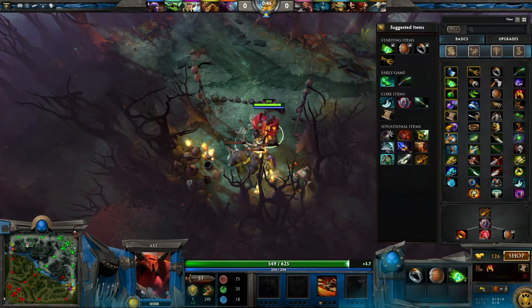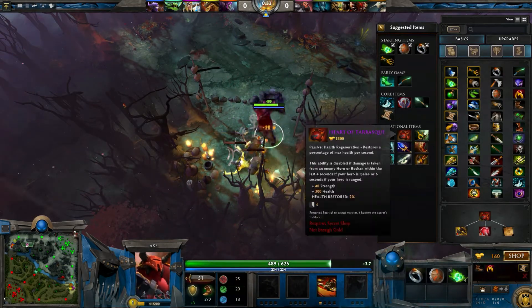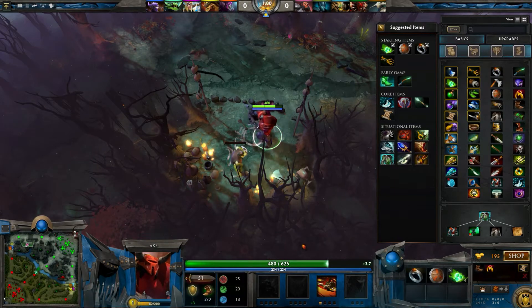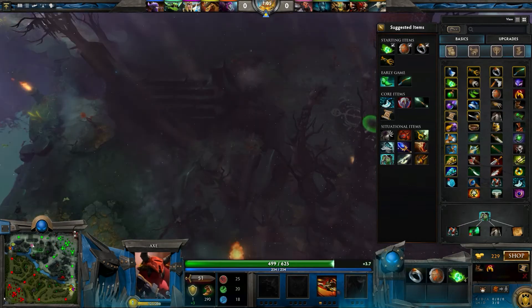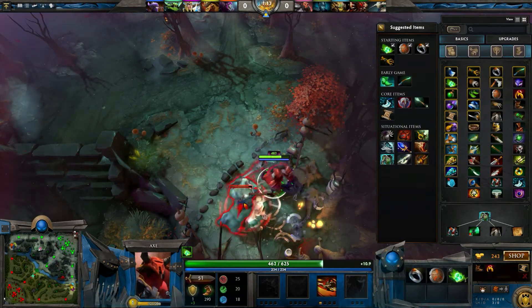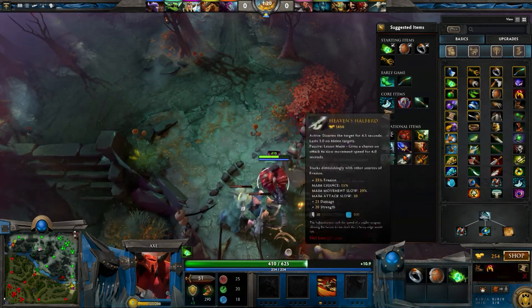You always need to kill the hill troll first because he's a healer. Heart of tarrasque is mostly a late game item. You don't really need to focus on your normal attack damage because you have your helix, and your helix is one of the most powerful things — at level one it already does a lot of damage. Shiva's guard is also useful.